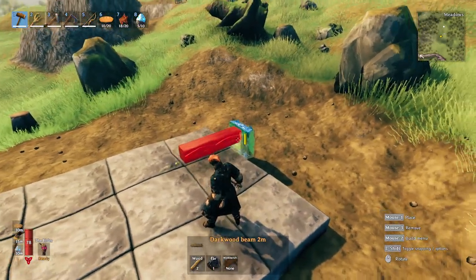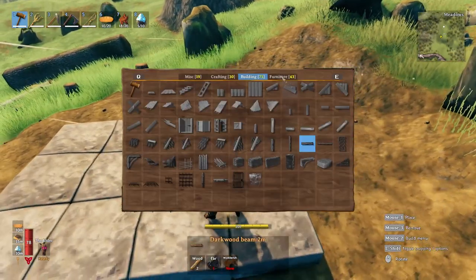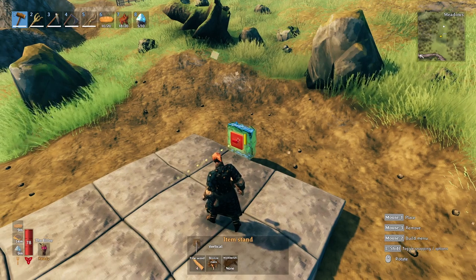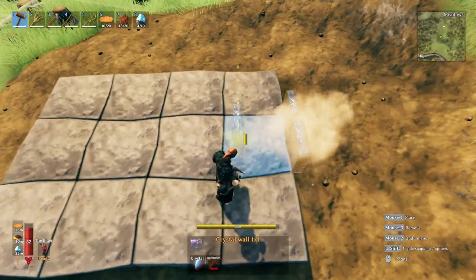You can't build off of glass in any way - you can't even hang stuff on it like item stands. However, if I look down and place it connected to the foundation, I can place it with no problem.